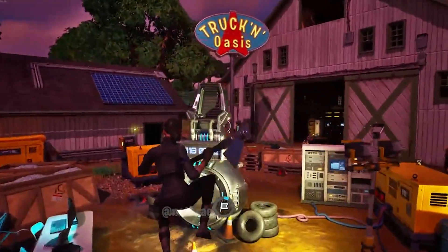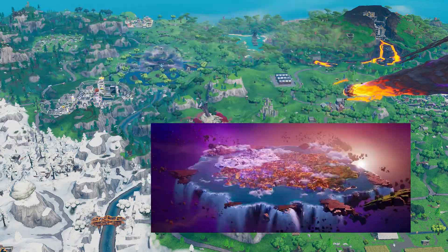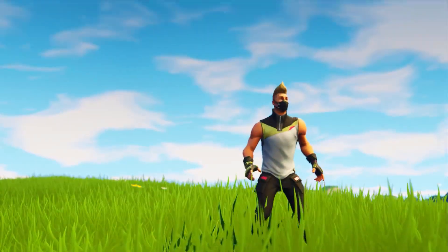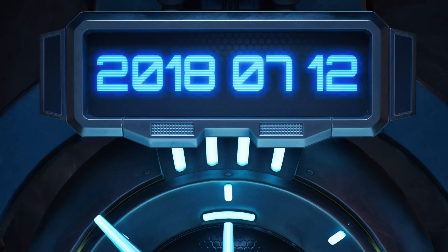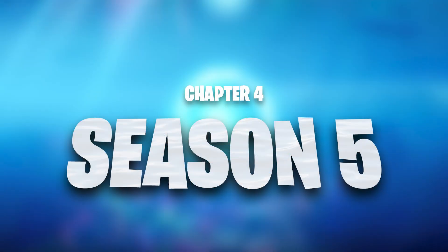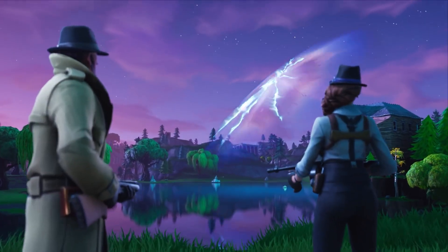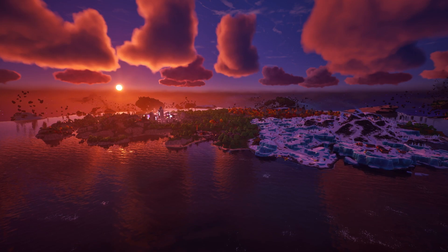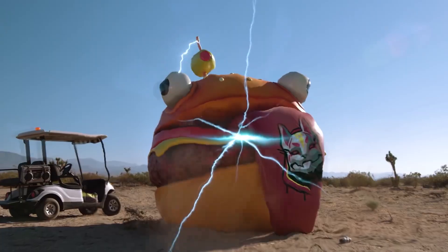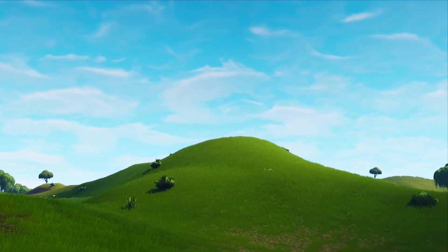Once the machine is stolen, it starts acting crazy, bringing in objects from the timeline it was last focused on — that being Season 5 Chapter 1. The device will then go fully crazy, somewhat exploding and creating the biggest rift ever, taking the entire island and throwing it all the way back into Chapter 1 Season 5 where it was set. That will be the exact intro of Season 5 — our entire island thrown onto the Chapter 1 map.